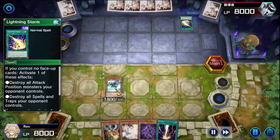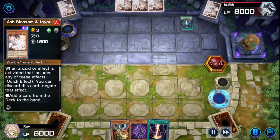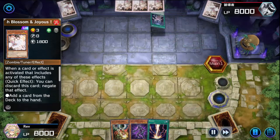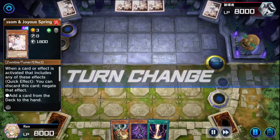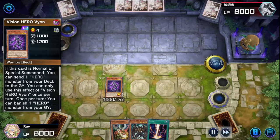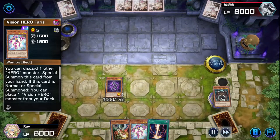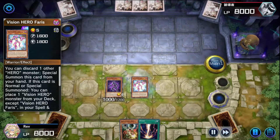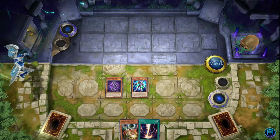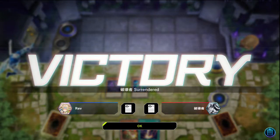Opponent starts with Lightning Storm to kill my Stratos - very rude. Then Sword Soul Emergence comes out. I choose to ash that because if you open with Sword Soul Emergence you're either saving your normal summon or that's all you have. I negate that and they end. My turn, I draw Malicious. We pop off with Vion - activate Vion to send Shadow Mist, activate Shadow Mist, then activate Elemental HERO Blazeman, get Malicious, activate Increase, tribute Ferris, and they scoop.